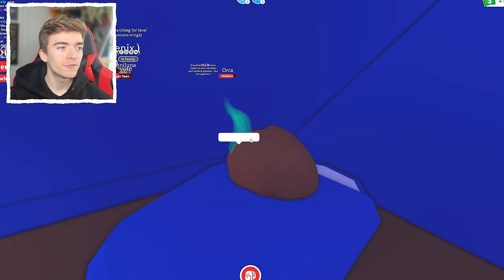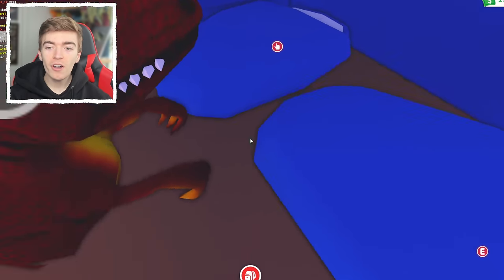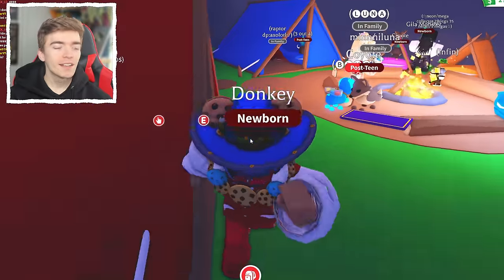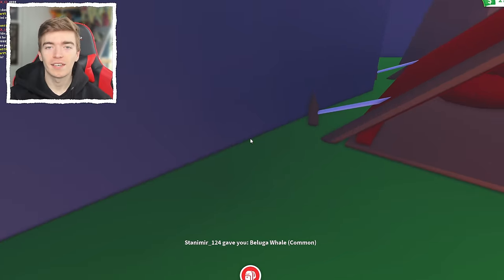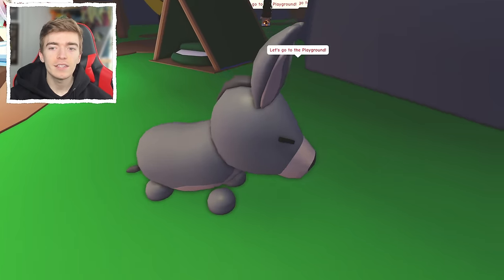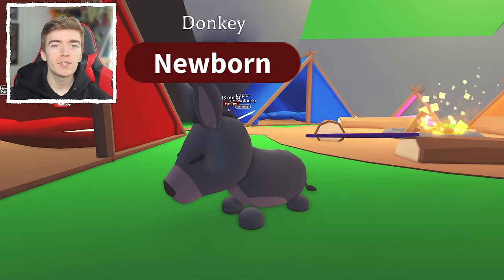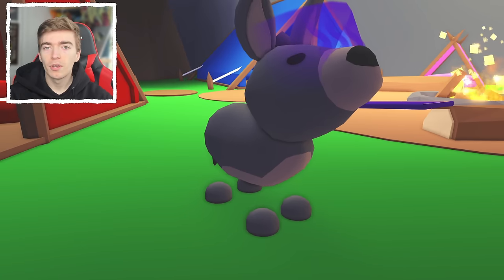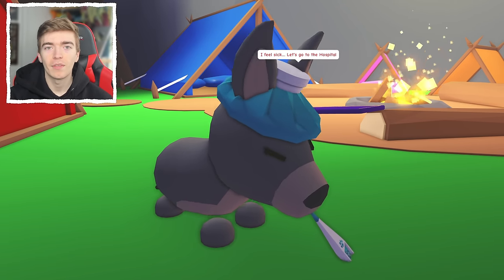We hatched a donkey! We have to adopt a real-life donkey. The donkey is an uncommon pet — this is what it looks like inside Adopt Me. Now I need to find a place where I can actually go and adopt a donkey in real life, giving money to help look after donkeys because they just need some support.